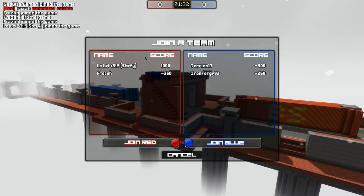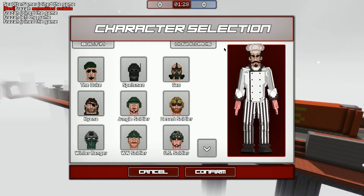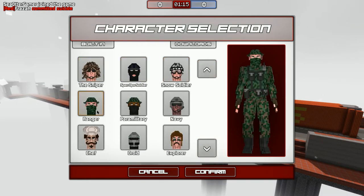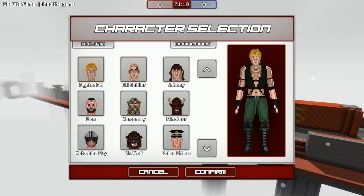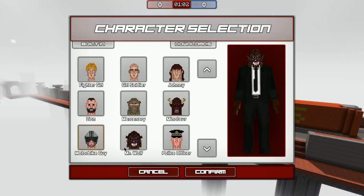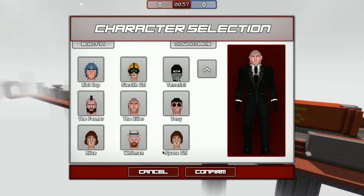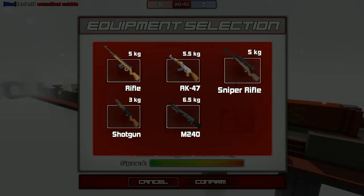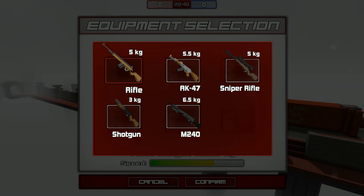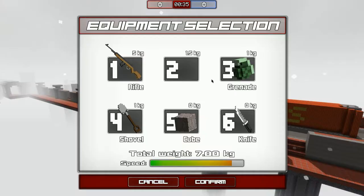We can go red team or blue team — let's go red. Here are all the characters you can play as: looks like a chef, soldiers, rangers, a hyena, a desert gas mask guy, a Spetsnaz mask soldier, droids, a fighter girl, a girl soldier, Johnny, a minotaur, a wolf guy. We'll try this suit guy — oh look, it's Whitman, that's pretty cool. We'll be the killer guy. For weapons there are rifles, AK-47s, sniper rifles, shotguns, and an M240 light machine gun, and weight plays a factor. We'll start with a rifle and a shorty, grenades, a shovel, cubes, and a knife.